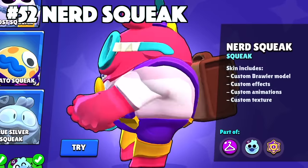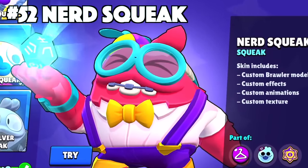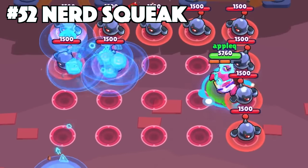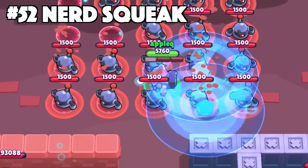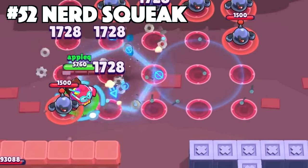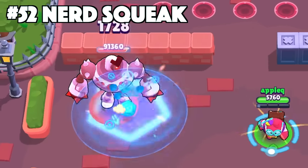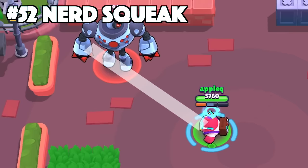Squeak's best skin is Nerd Squeak. Nerd Squeak is shockingly the only epic skin that Squeak has. This skin has custom effects, animations, and texture, which by the way are on totally different tiers compared to the other Squeak skins. With this new attack animation having the symbols wrap around the blob, it is something that none of the other Squeak skins have.